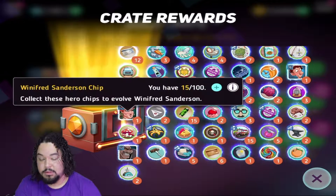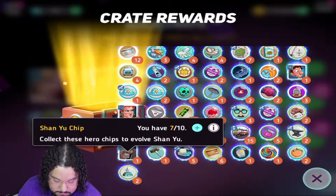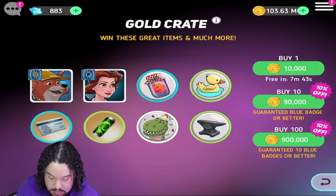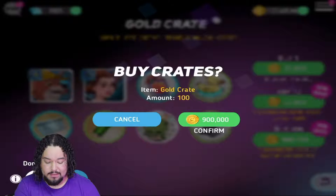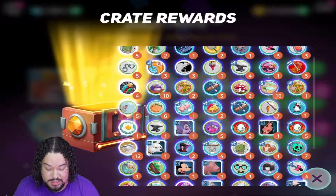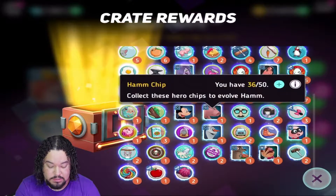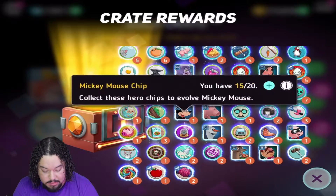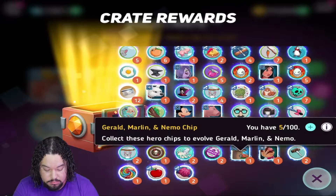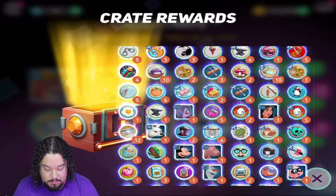Winifred — we definitely want to build that up because I'm a big Hocus Pocus fan. Shinyu. When it comes to this game, you definitely have to have a lot of dedication to leveling up specific characters, as it takes a lot to get them powered up. We also have Ham, Mickey, Jack-Jack, Gerald, Marlin and Nemo, Swedish Chef, Metamim.